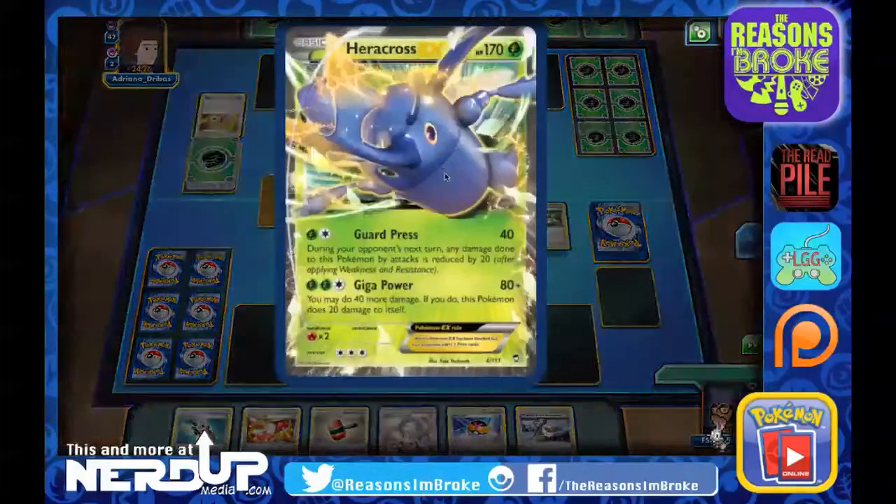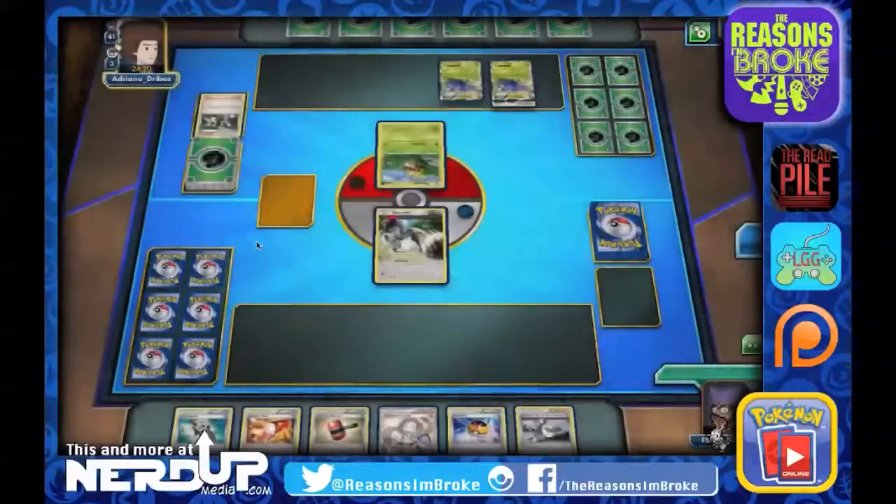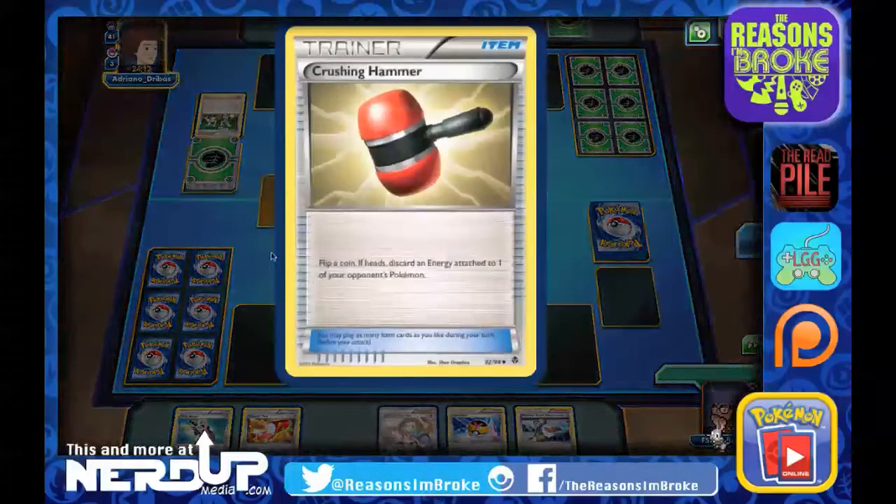The Pokemon Fan Club is going to help us out, which they just used to get a Heracross. Really cool card. Guard Press does 40 damage — your opponent's next turn, any damage done to this Pokemon by attacks is reduced by 20. Giga Power: you may do 40 more damage, but this Pokemon does 20 damage to itself. And they're going to feed that Heracross with a Double Colorless Energy, which we'll hopefully get rid of with the Crushing Hammer.